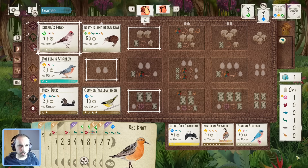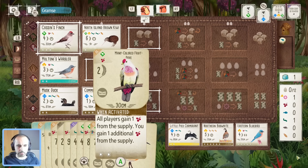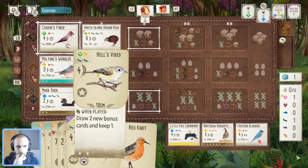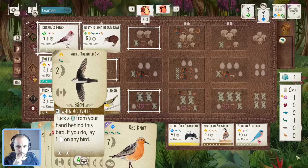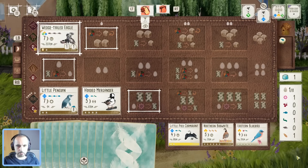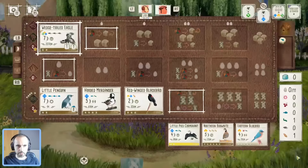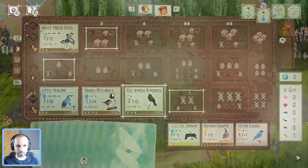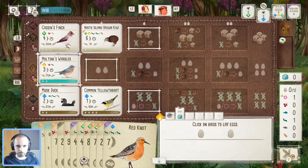Let's do that with the Malkoha and lay eggs. We could probably play the Fruit Dove and still have a worm, which means we could play the Swift before laying eggs next — that's going to be key to make sure we're getting more eggs. I don't want to be laying eggs too many times. What's my opponent playing? Red-winged Blackbird — painful, but they already have lots of cards. Win the end round goal as well — not much we can do about that.